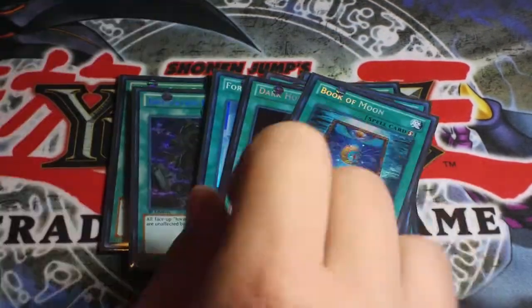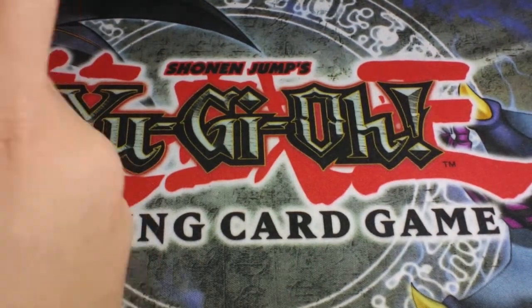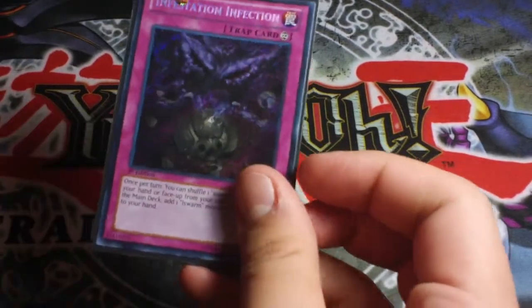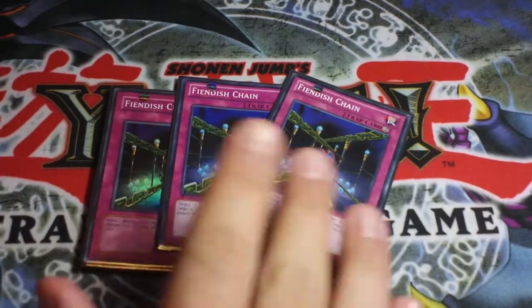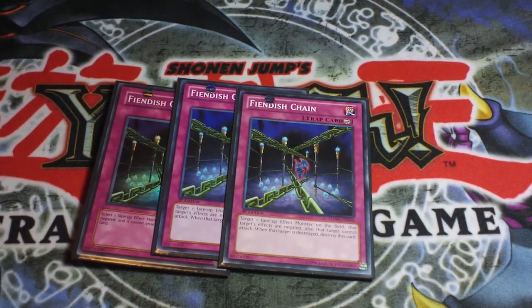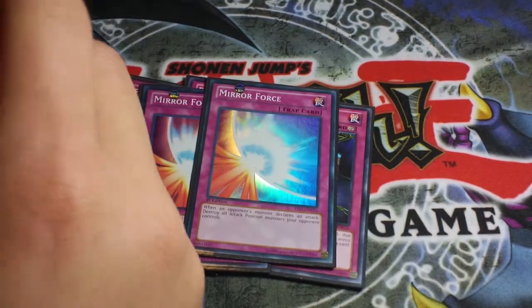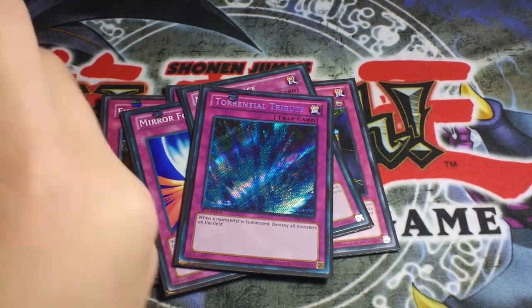Next is two Forbidden Lance, one Evilswarm Exciton Knight — wait, one Lord of Darkness, one Dark Hole, one Book of Moon, and one Reinforcement of the Army. That's not Holo and it makes me extremely sad. For traps: one Infestation Infection, which is extremely strong, and three Phoenix Wing Wind Blast — I run three in everything.